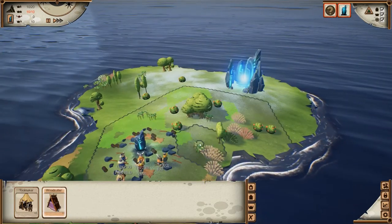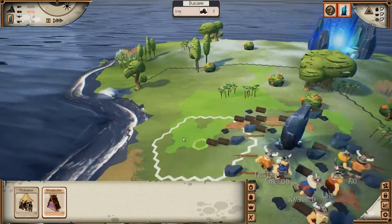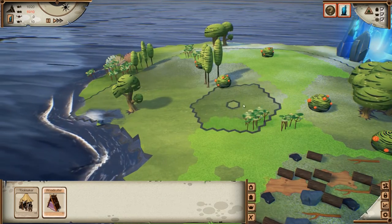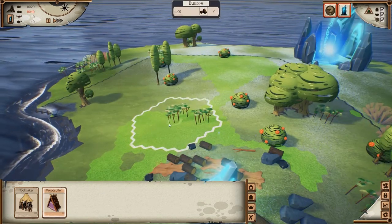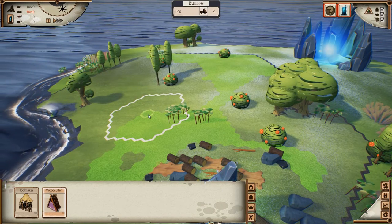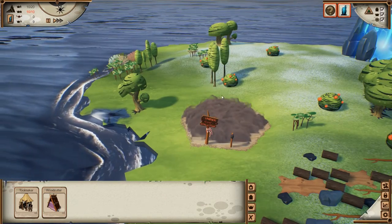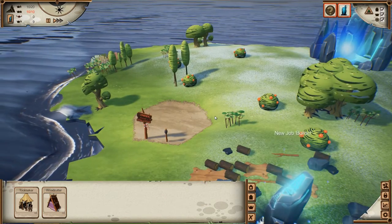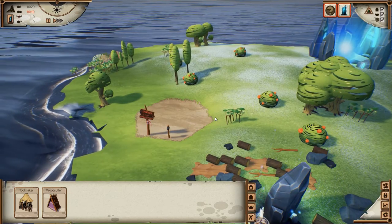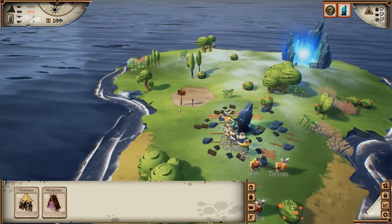Let's build a woodcutter - that's a very important building. You can place these buildings and depending on the color of the tile beneath it, you may or may not place it. There are three tile types: green means no foundation needed, we just build the building. Orange means you need to build a little bit of foundation, so it costs a bit more. Red means you need to build three foundations, which costs even more.